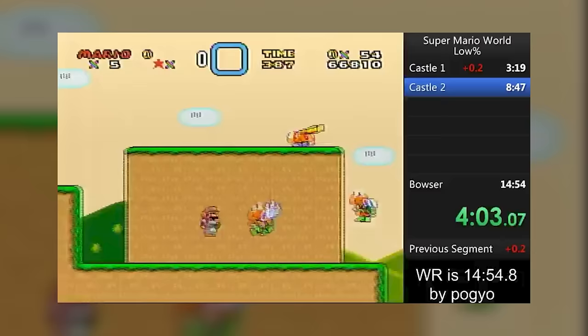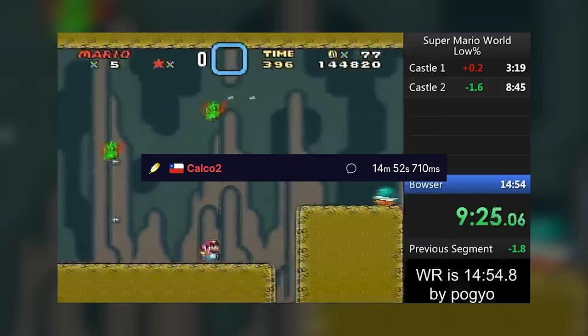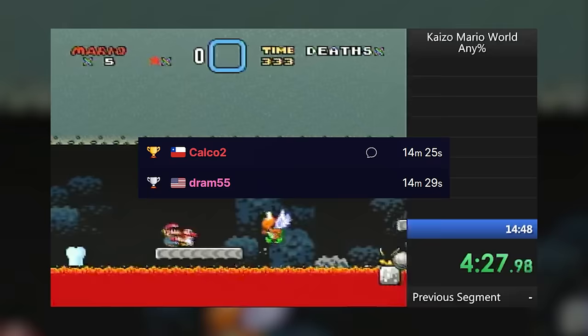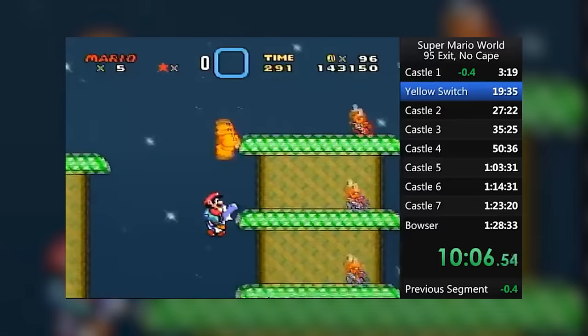Lowering the record not once but twice within the same month, Calco took a little mini break from the category and was juggling Small Only and Kaizo Mario World. He took back the record in Small Only and repeatedly lowered his personal best in Kaizo Mario World until he finally claimed the record there as well. No matter what though, 95 Exit was a category that still had plenty of future potential, and while he was still the only one currently competing at the top, he took the time to come back time and time again to chip it down further.